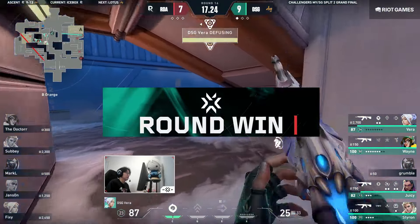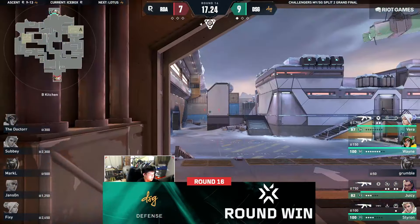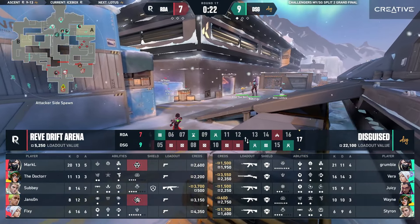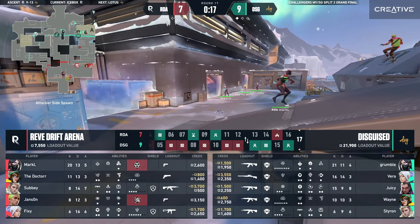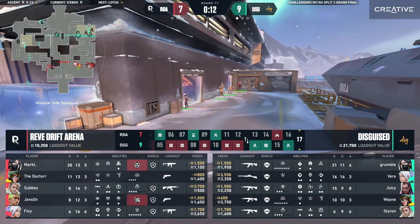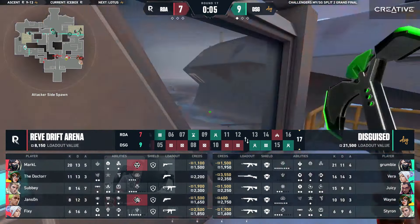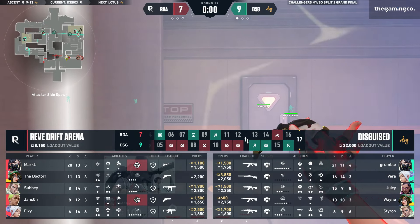DSG had thought of everything before they rotated over — making sure the one and only contingency plan would be Vera coming on really late from B main. That was a really good decision. The only reason this round was successful for DSG on that A site was because Vera took up so much space on B main early, confirming this was going to be an A hit. They rotated all the way — triple stack there. Juicy in a good position, Grumble finding two once again. Just look at the scoreboard: 21-11. Both Vipers have been on top of their game on Icebox.